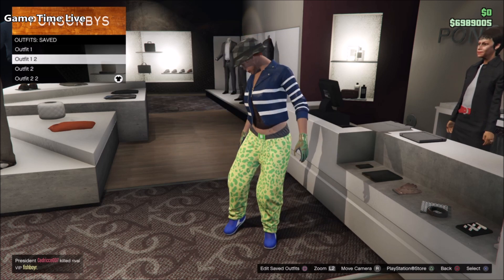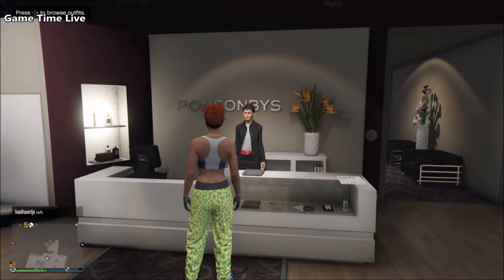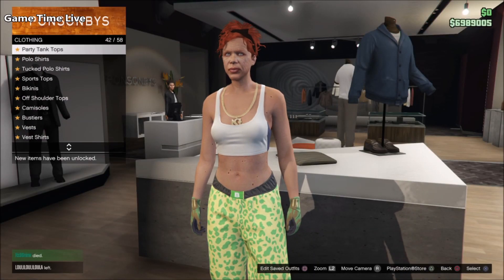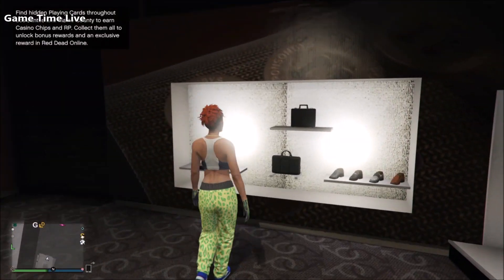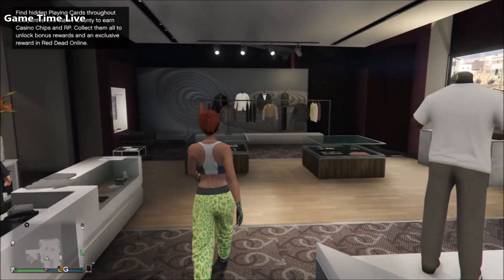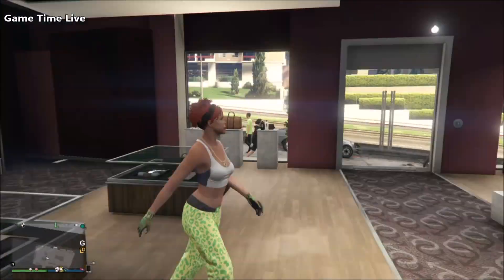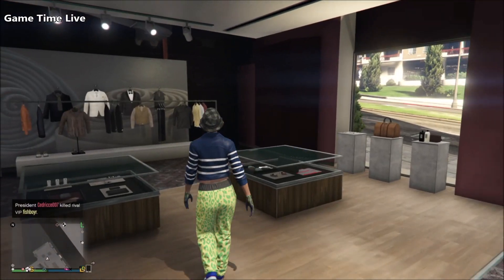We're going to start off with the components for the red outfits. For slot number one, we are first applying the spotted muscle pants to merge the white joggers. On top of that, go into tank tops and apply the white stripe cropped tank top. For shoes, go into sport shoes and put on the blue sport shoes for the checkerboard shoes. For accessories, apply the gold necklace which is the white tie, then put on the light woodland tactical gloves. Save this on outfit slot number one.